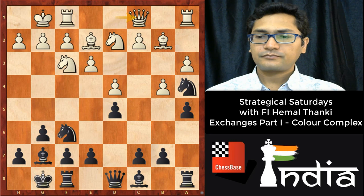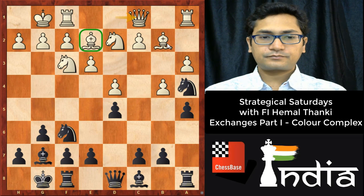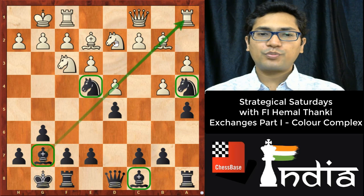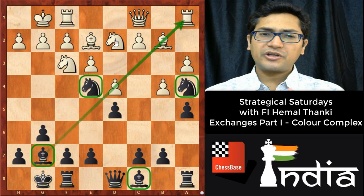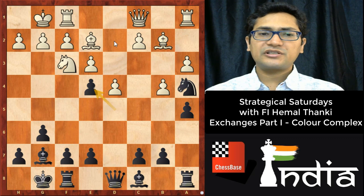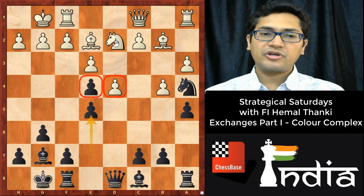After Qc1, I played Ne4. Why Ne4? Because I am going to win the bishop pair, and if I have the bishop pair, it is ideal to open the position. I decided to play Ne4 and try to open the center. I'm not in a hurry to take on b2 because the bishop is not going anywhere. Now if white goes for Ne4, I just play dxe4, and Nd2 is met by e5, and you see that black has simply succeeded in the strategy of opening the center.